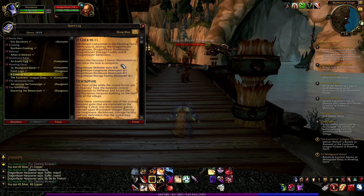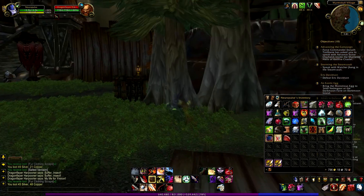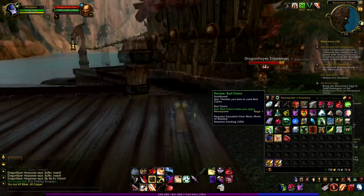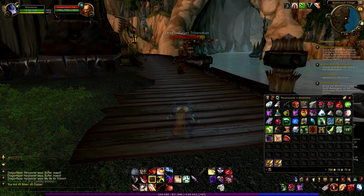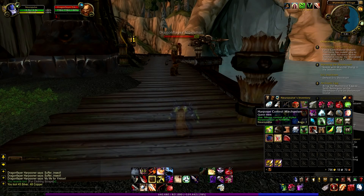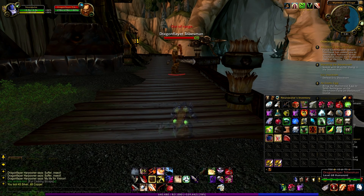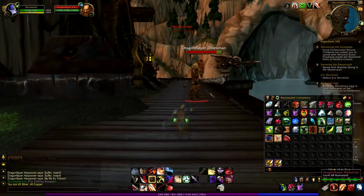I need to return the Harpoon control mechanism to him once the task is complete. So yes, I must have some kind of item in my inventory. Where is it? And yes, there it is! Finally! It took me forever to see this damn thing in my inventory. This is the item I need to use. So right click on it? First I need to select the target I think, and right click on it. I cannot use it for some reason — strange.